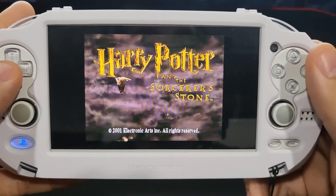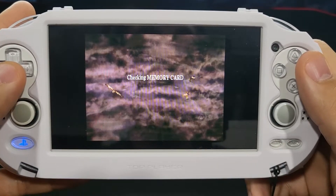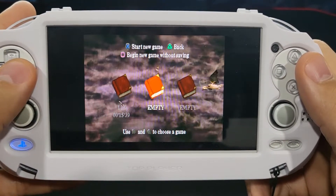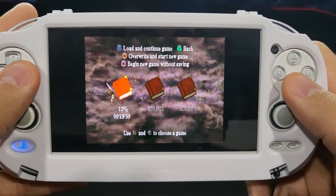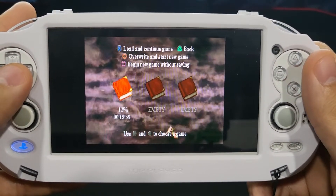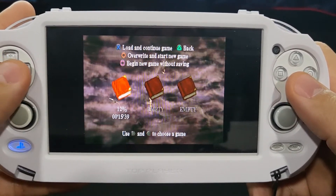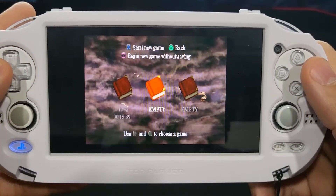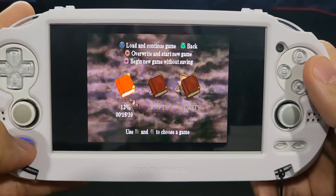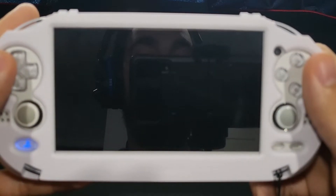The game seems to work just fine, the buttons seem to work. I'll make a bubble for this. You can see your saves — I already have a save at about 12% on here from previously playing, so it did keep my save. That looks good. I hit the PlayStation button and exit out.